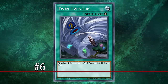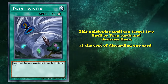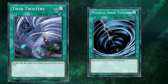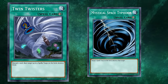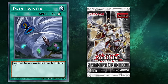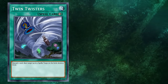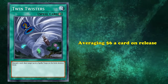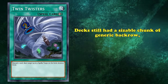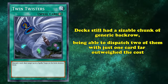And at number 6, we have Twin Twisters. This quick-play spell can target two spell or trap cards on the field and destroy them at the cost of discarding one card. It seems Konami was reluctant to innovate on quick-play back row removal after Mystical Space Typhoon, as it took them several years to come up with Twin Twisters. When they did, though, it was a home run. Almost immediately, Twin Twisters became one of the most played cards for the next four years. First printed as a super rare in Breakers of Shadow, it was an easily accessible staple effective against most if not all decks. The card found itself attached to a decently sized price tag because it completely pushed Mystical Space Typhoon out of the meta. At the time, decks still packed a sizable chunk of generic back row, and being able to dispatch two of them with just one card far outweighed Twin Twisters' additional cost.